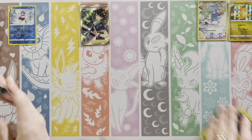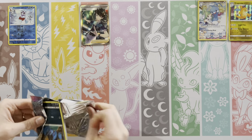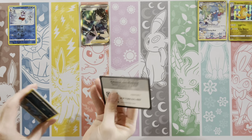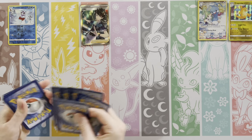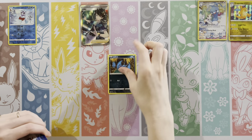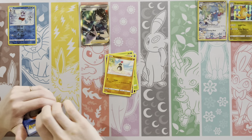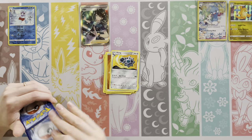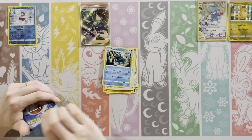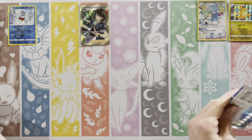All that to say, it'd be nice to have at least 12 extra cards in the set that you can pull from a Reverse Hollow. So far we only have Trainer Gallery stuff. And if it wasn't for that Trainer Gallery, this would not be looking too good — it'd be very empty. It'd be very interesting to see what our Scarlet and Violet sets look like if they don't have a Trainer Gallery.